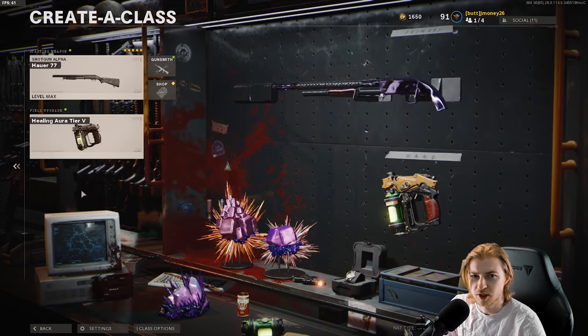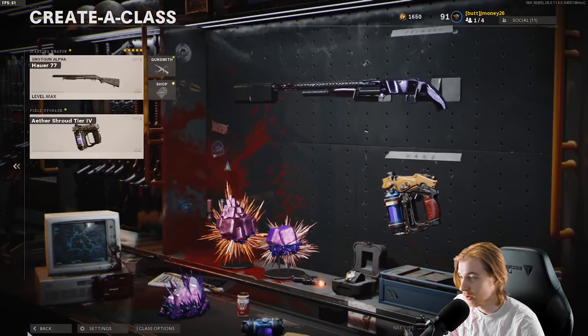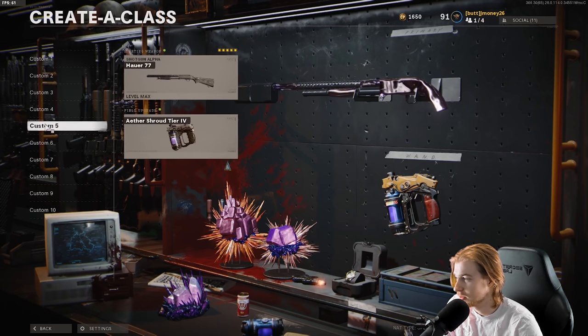We're going to be using Aether Shroud today because I'm really stupid and sometimes I'll get myself into a corner, and that is like the only way out of it. Maybe Healing Aura might help, but Aether Shroud seems to be the best bet if you're as dumb as I am.